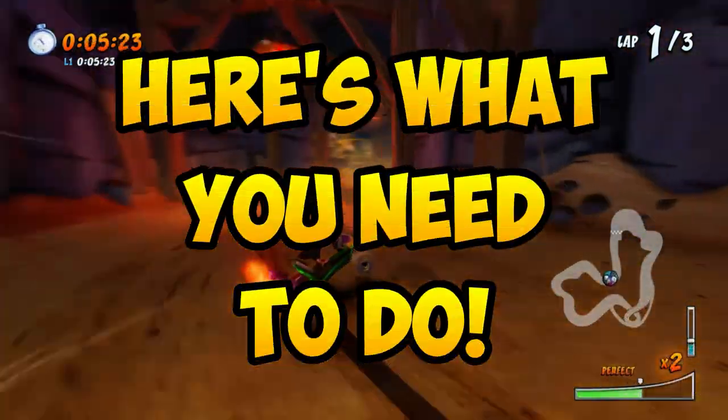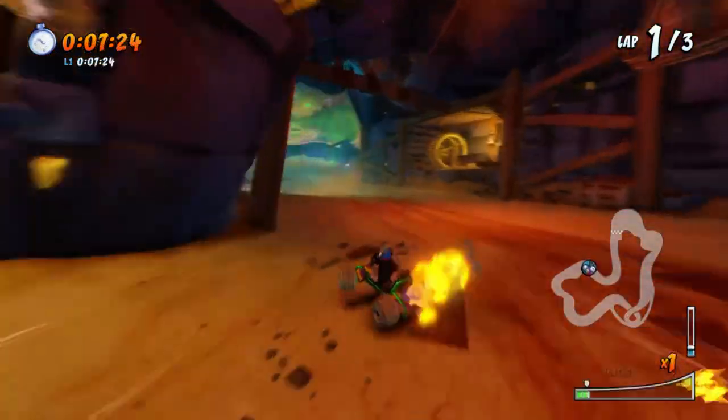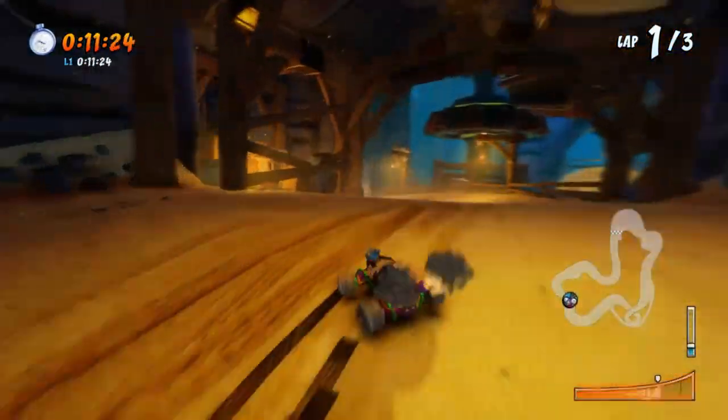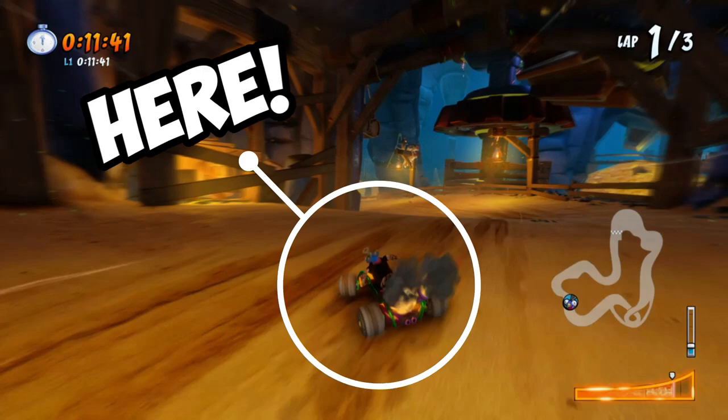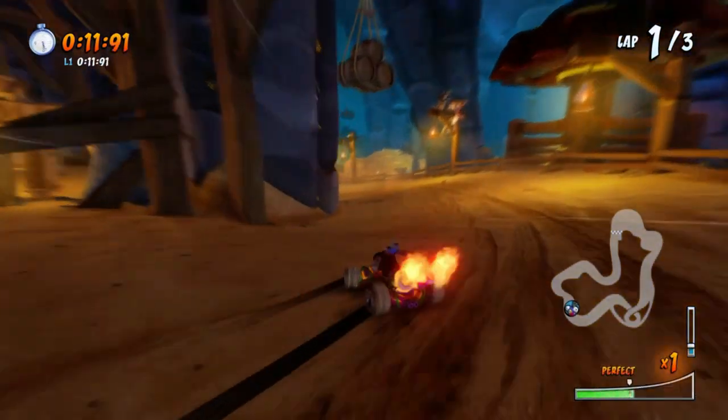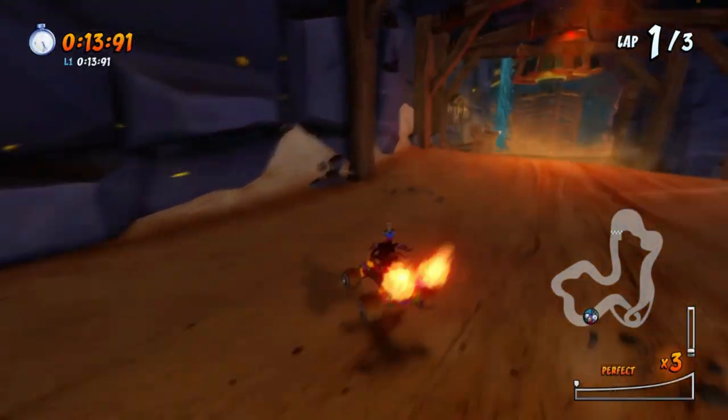There are actually a few things you will have to do to successfully take the shortcut. First of all, try to gain as much speed as you can by drift boosting at this section, just right after the area with the water. After that, immediately stop drifting once you reach the area around here.